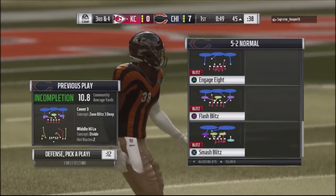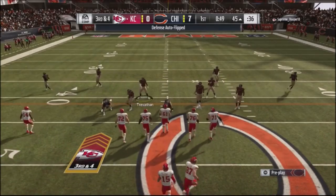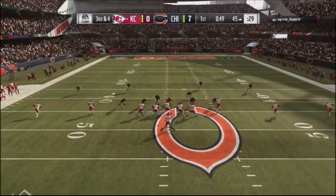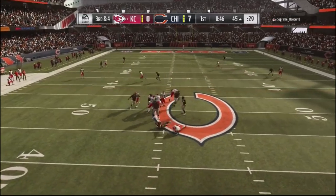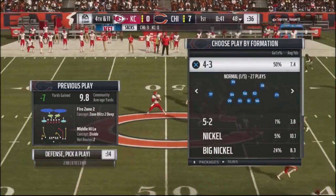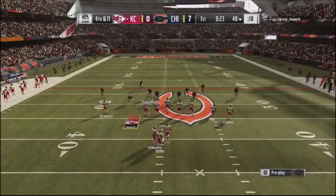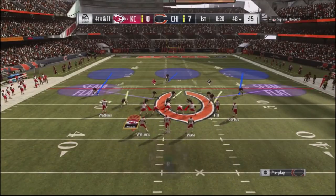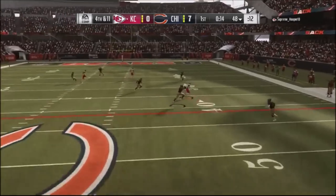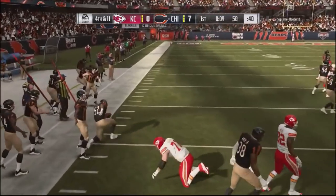Third and fourth down situation — fire zone two is going to be the defense I run. The pressure comes in very quick, he makes a fast read and gets over to Kelsey. You can see the pressure just comes in and cleans him up. It's now fourth and 11, so I'm going to stay with fire zone two. He goes into split close and I switch to cover three to give him a different look. He throws right into Cleo Mac — I intercept it and get a funky animation right there.